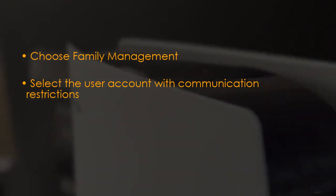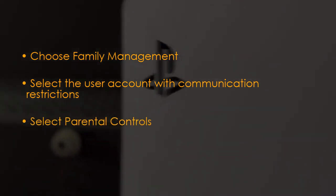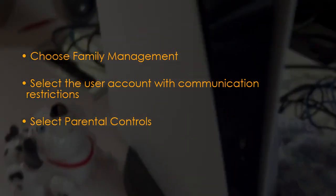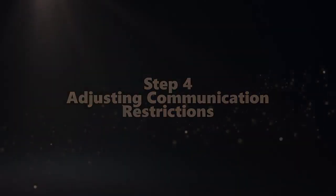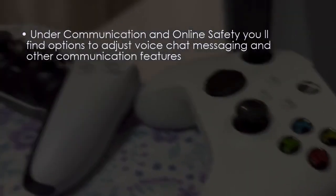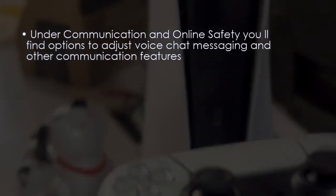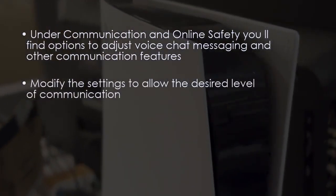After selecting the user account, choose 'Parental Controls.' Under 'Communication and Online Safety,' you'll find options to adjust voice chat, messaging, and other communication features.